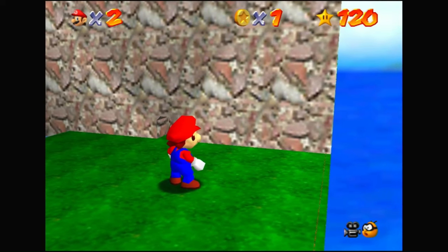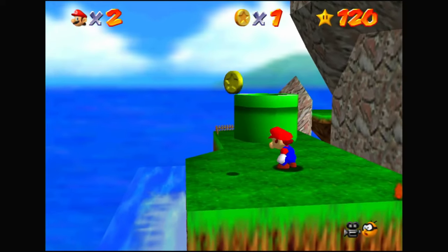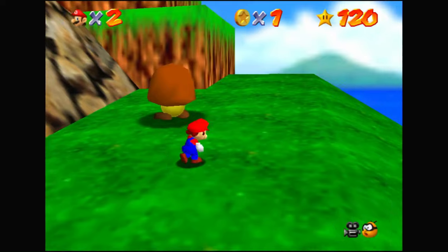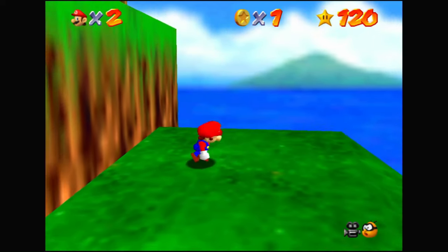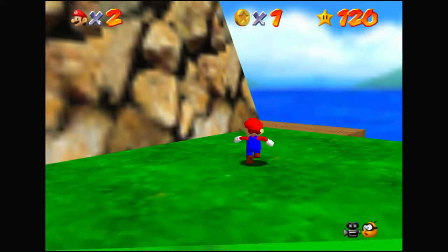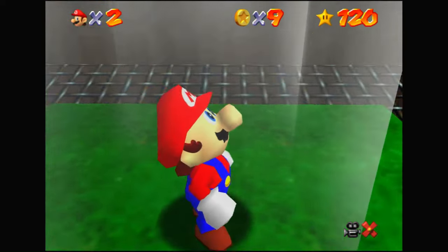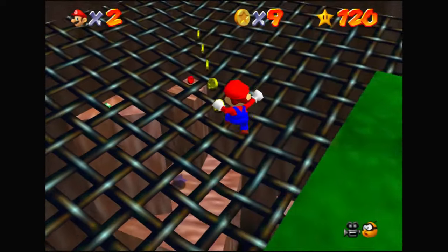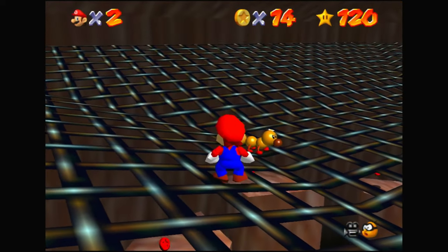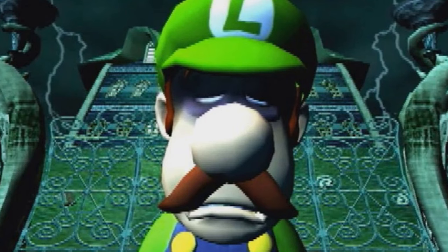Now I might have a little bias for Tiny-Huge Island because I hate this stage. Obviously you don't want to live in the tiny version — I'd be surprised if you even could. And the big version isn't all that much better because of all the gymnastics you have to do to get anywhere. But if you really insist, the best place to crash would be Wiggler's Cave. He might be pretty angry because his house got messed up, but he'll get over it eventually. Or you can just beat it out of him, and from there you've got a cute little Wiggler friend.